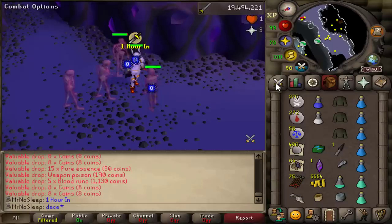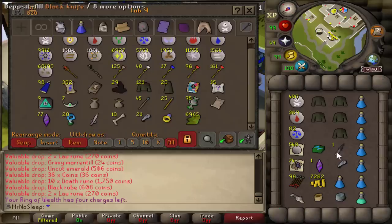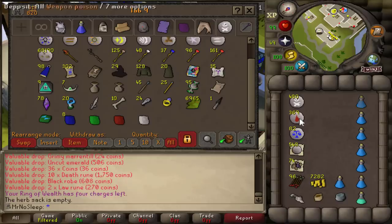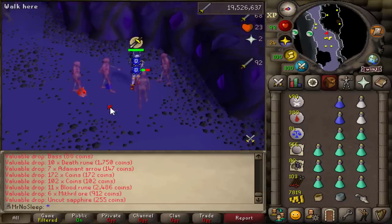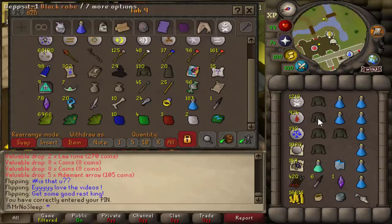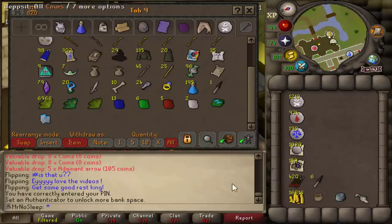As for the drops, most of them stayed in the inventory the whole time. The only time I did bank was when I had an inventory full of black robe tops and weapon poisons. I'm probably the only iron man that collects black robe tops and weapon poisons, but I do like to pick up everything. I have well over 100 robe tops now. The death runes and blood runes are by far the most useful for me — I'll be using the blood runes for fire wave for future magic videos, and the death runes for my trident in the future.